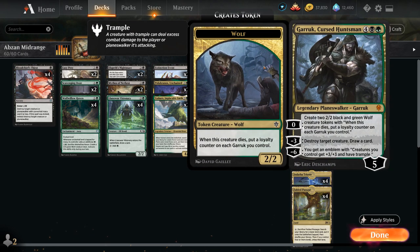Topping off our curve, a singleton copy of Garruk Cursed Huntsman, which can kill stuff with the minus 3 and draw a card, can make 2 wolf tokens, and then the minus 6 — if enough wolf tokens die — allows us to make an emblem, giving our creatures a permanent +3/+3 and Trample bonus.